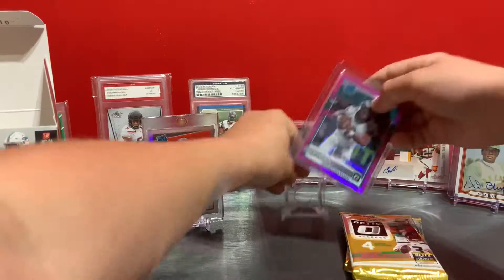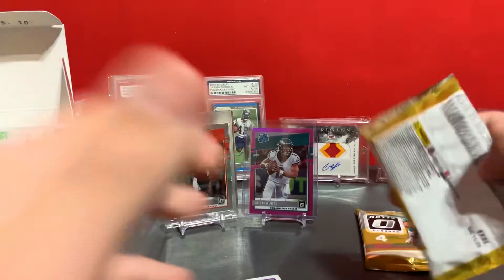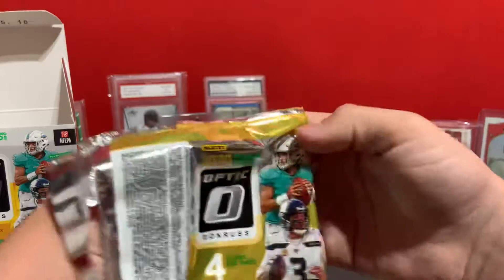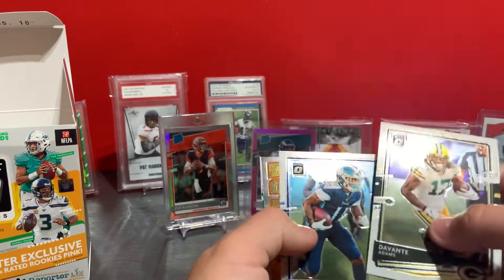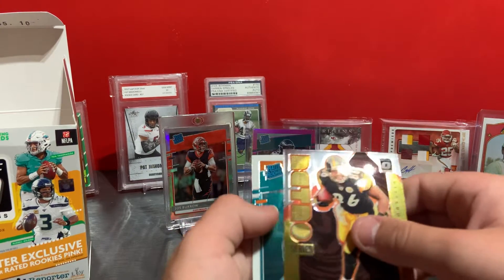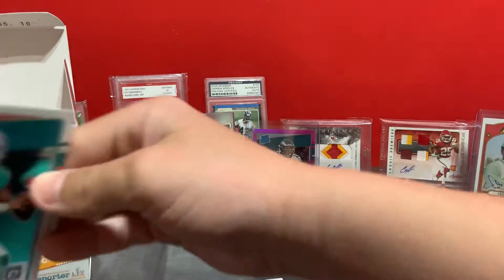So two rookie top color hits already, nice! We have two more packs left and the last one feels thick. We have Devontae Adams, AJ Brown, Heinz Ward retro series, and a two-operator rookie — oh my gosh, a two-operator rookie!